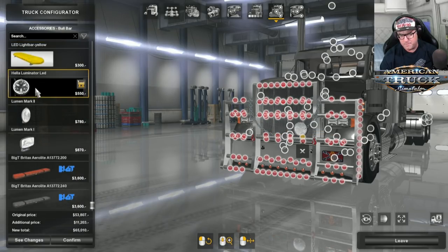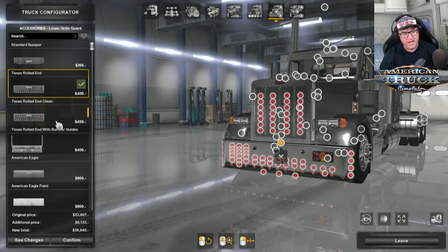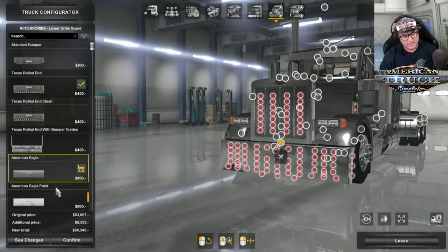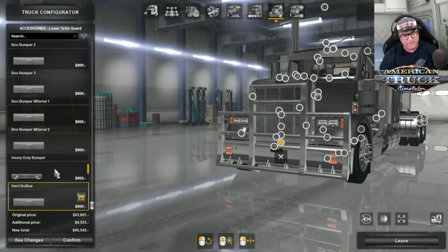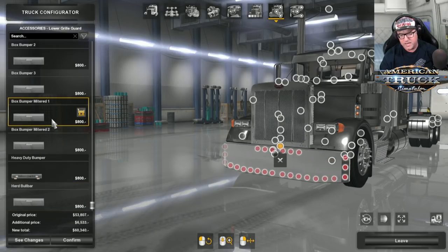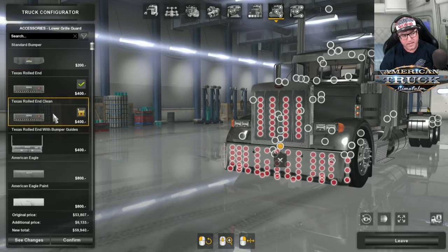Some accessories look a little silly — Outlaw, you might need to fix that. You can put heaps of lights on if you want. For bumpers, you've got your standard bumper, Texas Rolled, Texas Rolled and clear, bumper guides, American Eagle style, flat box bumper style, old school ones, even a bull bar which is more like an Aussie bull bar. I'm going to keep it clean and go for a Texas Rolled clean end.